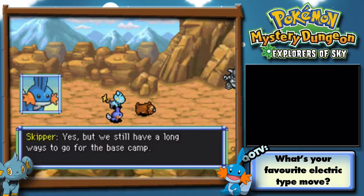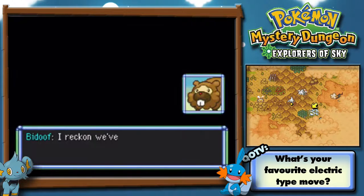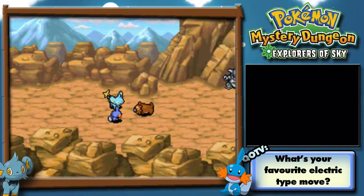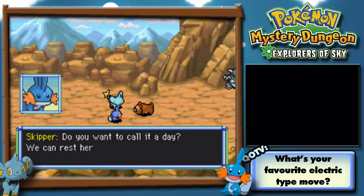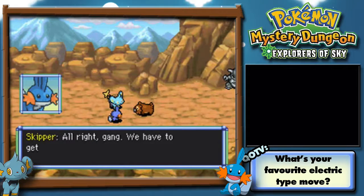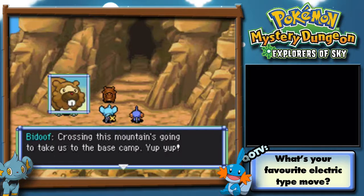Oops — that was my belly growling! If we start climbing the mountain now, it'll be night before we finish. Do you want to call it a day? We can rest here tonight. Then let's eat! Nom nom nom. So we're all having our tea. Next morning — alright gang, we have to get moving. There's one of those Kangaskhan rocks there. Crossing this mountain is going to take us to the base camp.